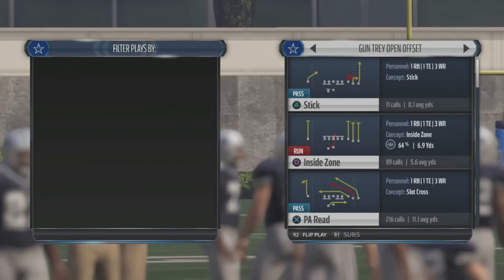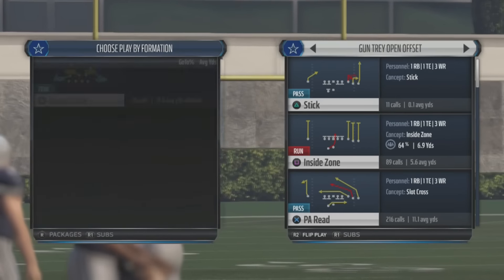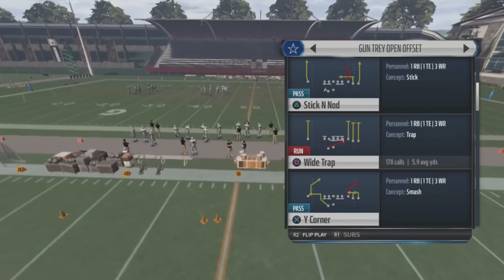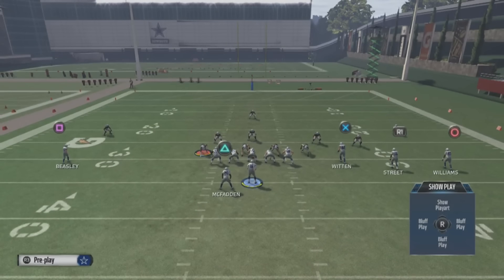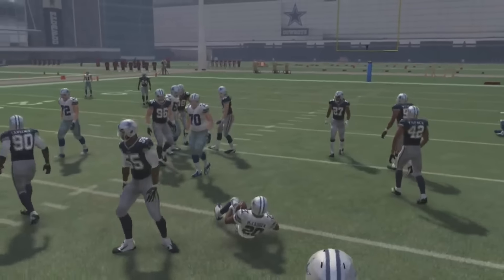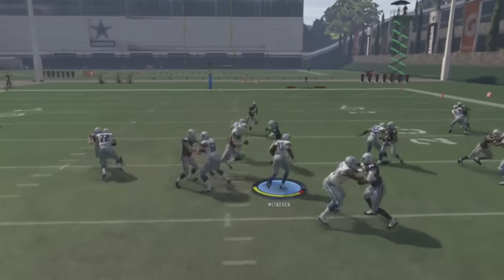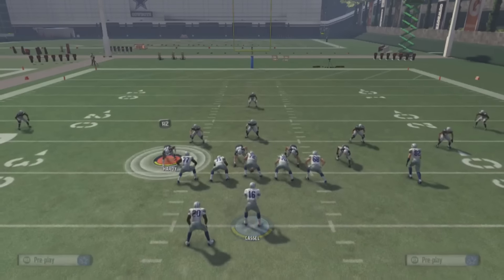What we like about Gun Tray Open Offset is it has four plays — we're gonna run two runs and two passes. We come out in Wide Trap and like to split the B gap, taking it at an angle all the way towards the goal line. When it's blocked correctly, Rolando McClain won't come free — he got clipped by Martin, who could have picked up that block just a hair better.